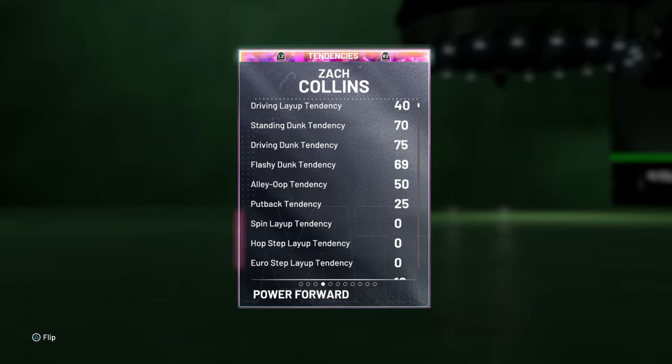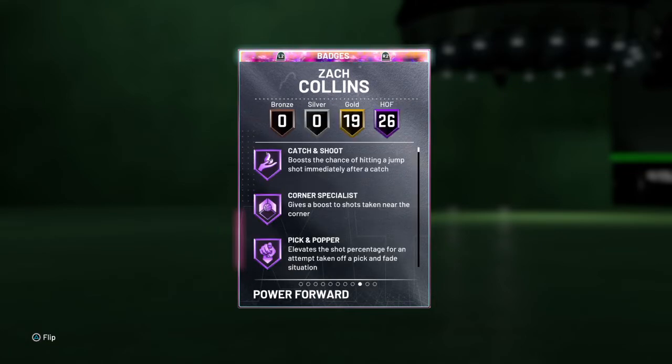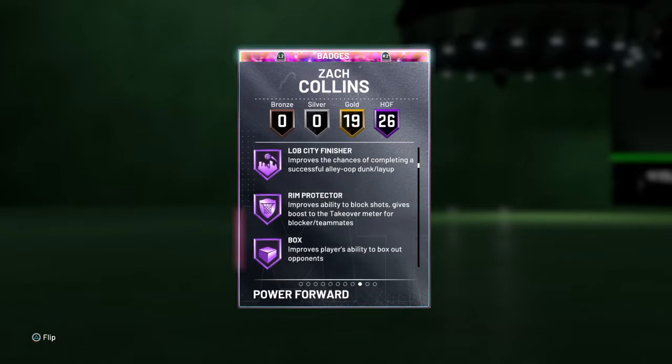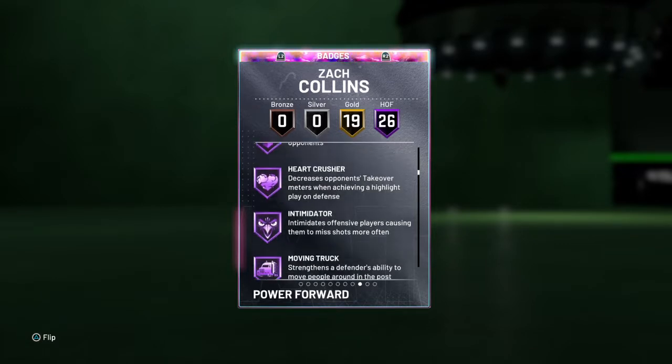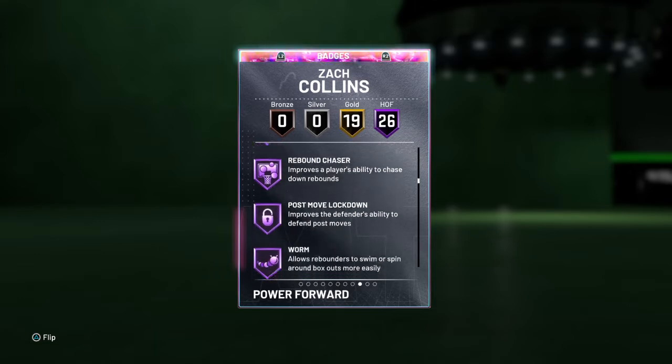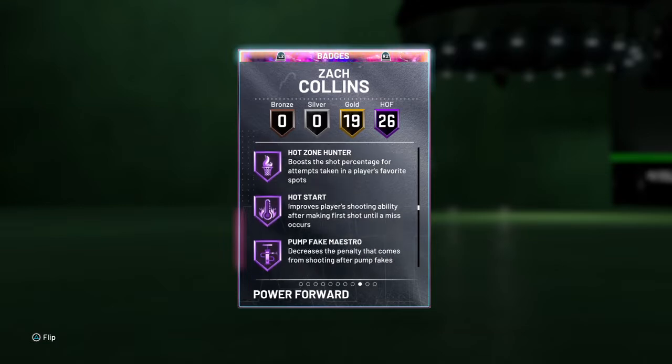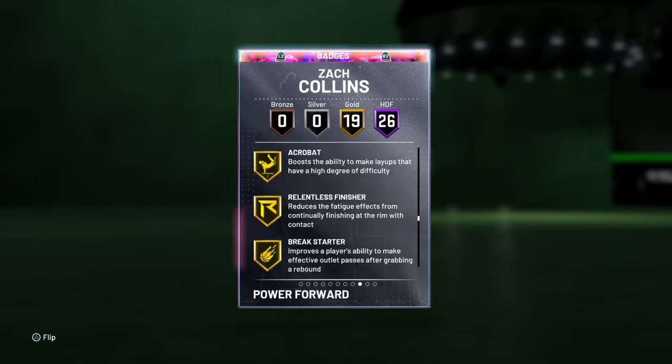We got standing dunk 70, driving 75, flashy 69, and alley-oop tendency 50. 26 Hall of Fame badges, including putback boss, lob city finisher, rim protector box, heart crusher, intimidator, moving truck, rebound chaser, post-move lockdown, worm, giant slayer, dream shake, green machine, pump fake maestro, and brick wall.